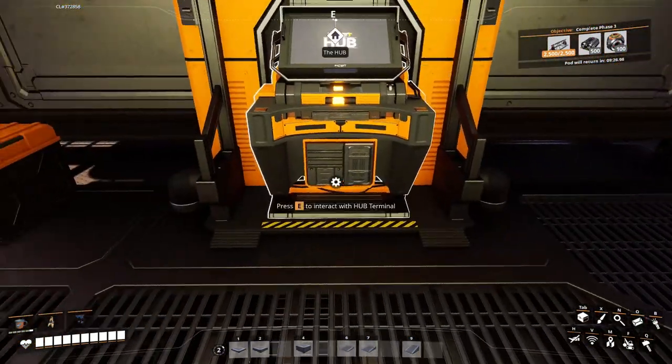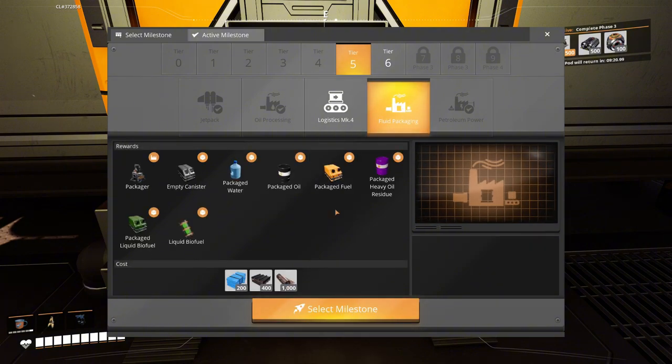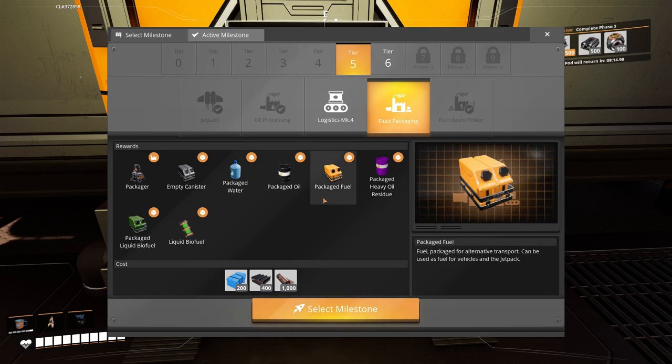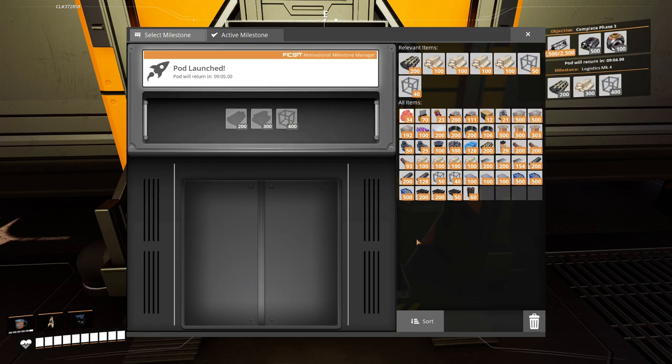We've got two things left: Fluid Packaging is useful to get the jetpack a little more up to date. Running Logistics is actually going to be a bigger one for me and I can get all of those things easily, so we're going to go ahead and go with Logistics now. I can't do anything till they come back.